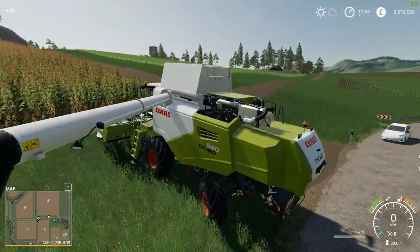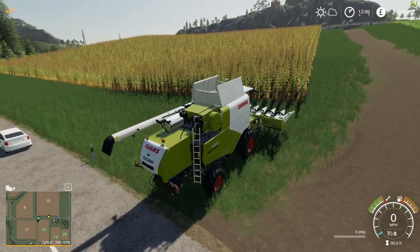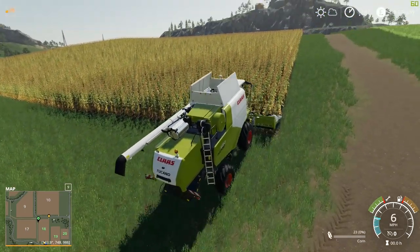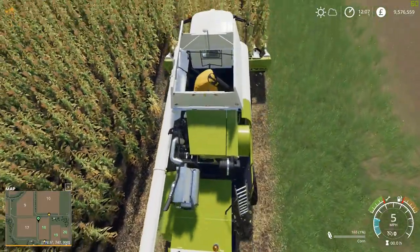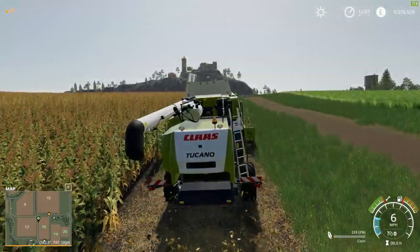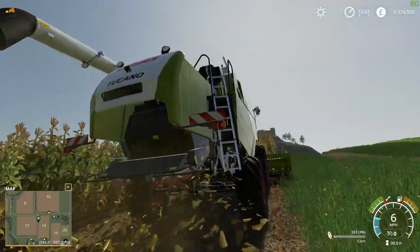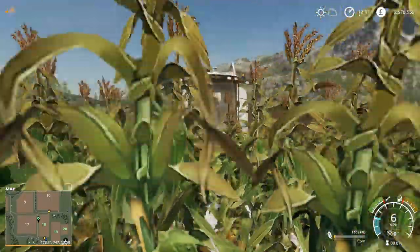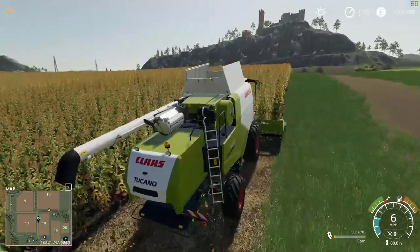Okay, that was the unfolding animation — I think it's really cool the way the teeth pop out like that. Let's get this thing turned on. Just as you'd expect, the corn is now being put into the back — you can see it loading up. There's the particle effect coming out the back. I really do like this thing — it's probably the harvester I use the most in this pack personally.